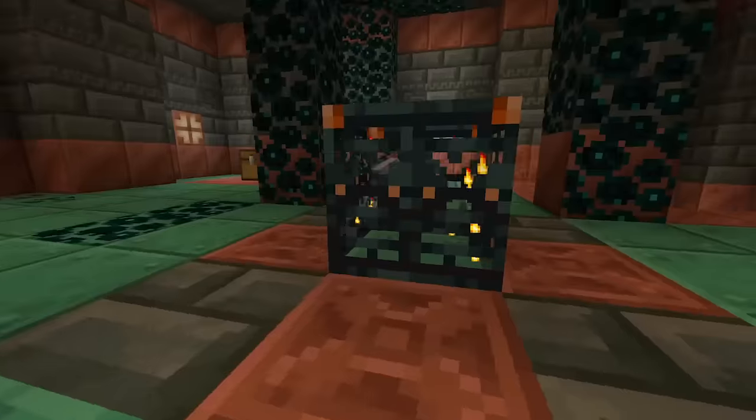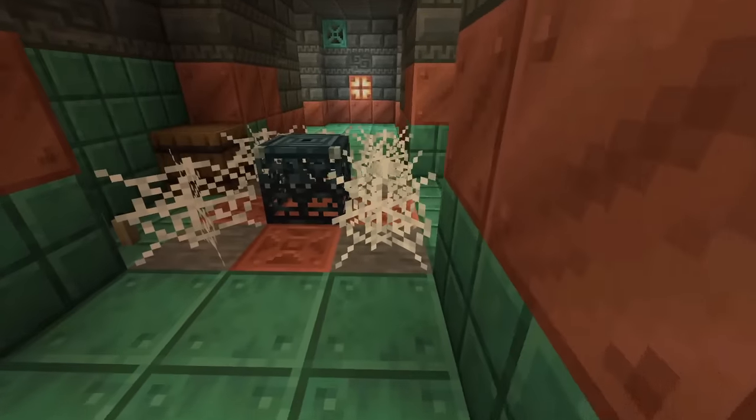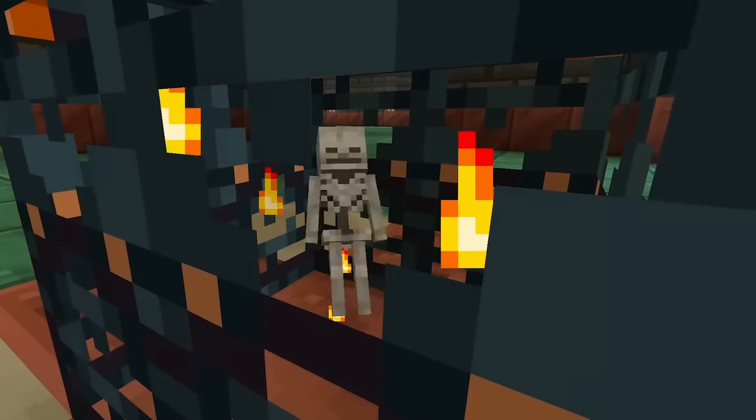Trial Spawners look like this, and the blocks surrounding the spawner act as a hint as to which mob can spawn from it. For example, if the spawner is surrounded by cobwebs, it will spawn spiders. If it's surrounded by bone blocks, it will spawn skeletons.